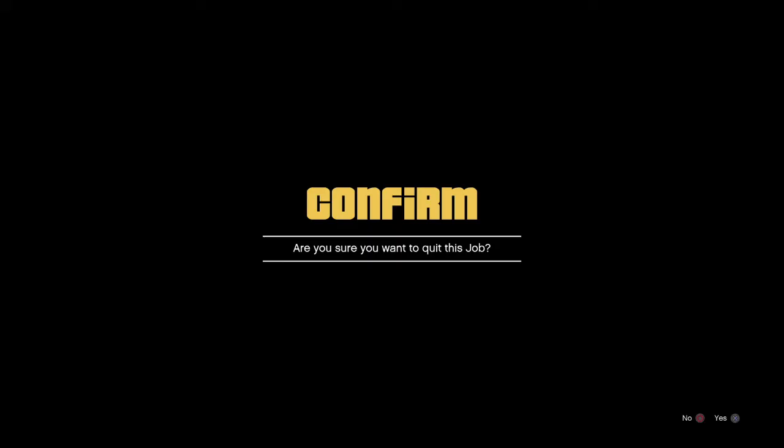So we're gonna back out, then spam triangle and left d-pad.